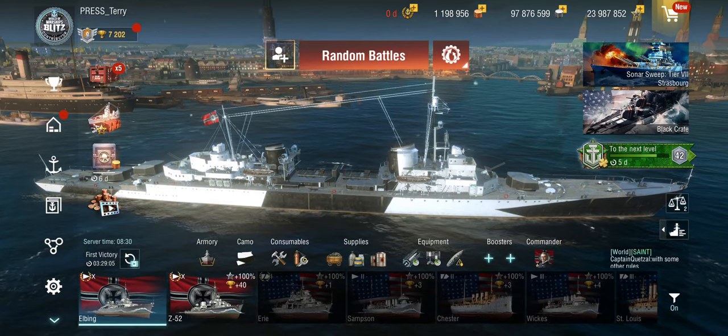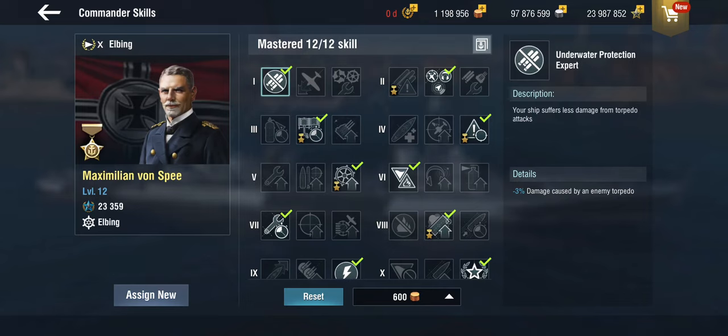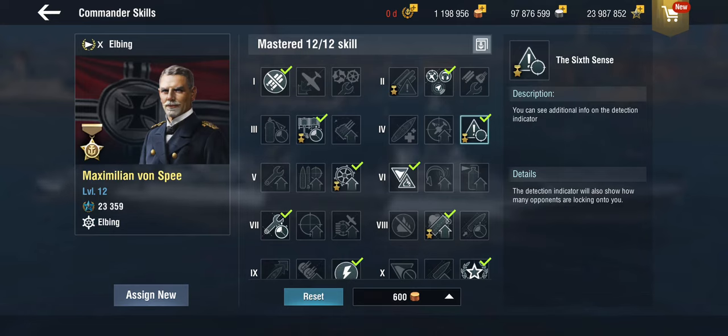She's better played at long range, and these guns have very good range. As a commander I have Von Speehen, the legendary commander. I'm using the Sixth Sense skill, which is really useful to tell you when you need to smoke up — it really helps you stay focused on the target, which you have to do with these rapid-firing guns since you don't have 20 seconds between salvos to look around for threats.